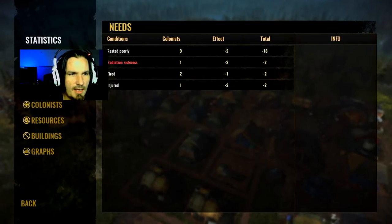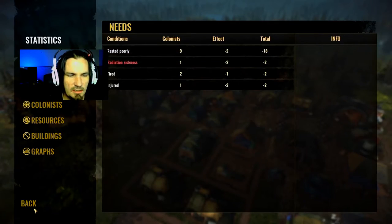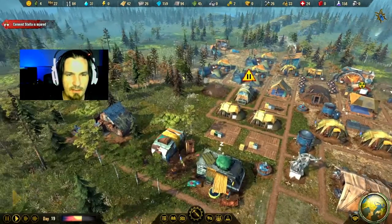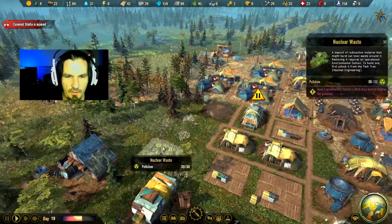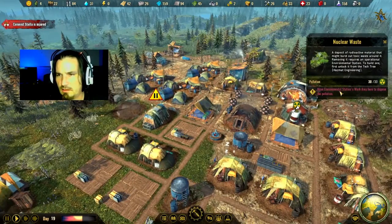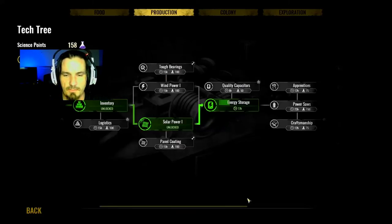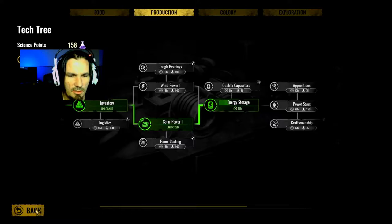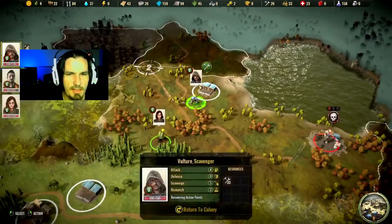Let's see what our guys need. We have radiation sickness - I don't know what to do about that until I can start reclaiming some of these nuclear wastes. Are we ready to upgrade anything yet? No, we're still getting this energy storage going. Let's see if on our world map we can go anywhere with these guys yet.